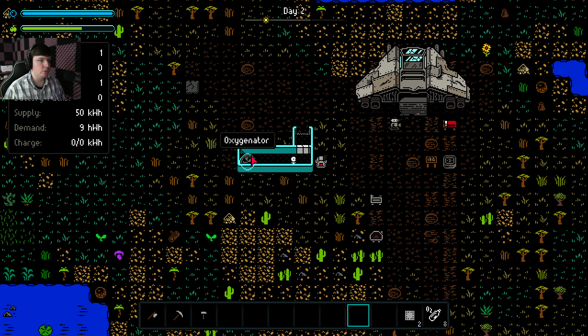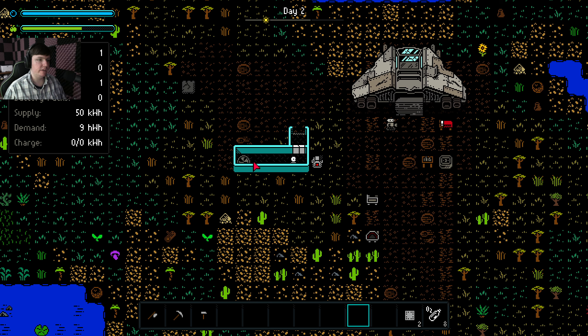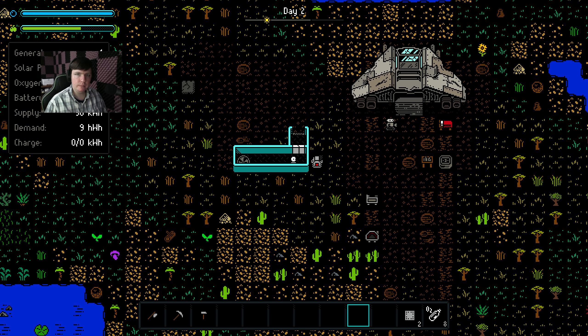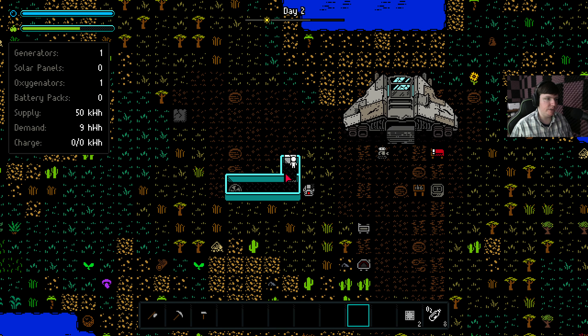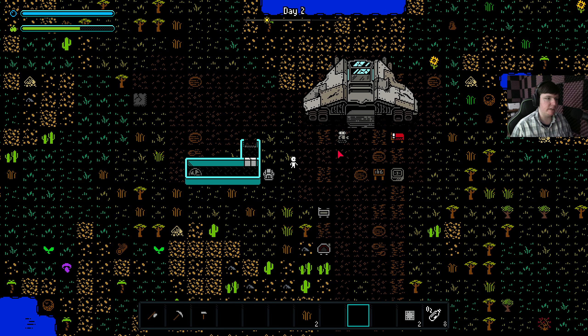So when I did this before, it glitched out the building so that it could actually not produce oxygen once you put the oxygenator in. One moment — I need to move my webcam over to the Cataclysm Dark Days Ahead corner. Of course, it makes it harder to look at the camera. But yeah, this used to actually disable it from making oxygen, which was kind of odd. But it looks like it's fixed now.